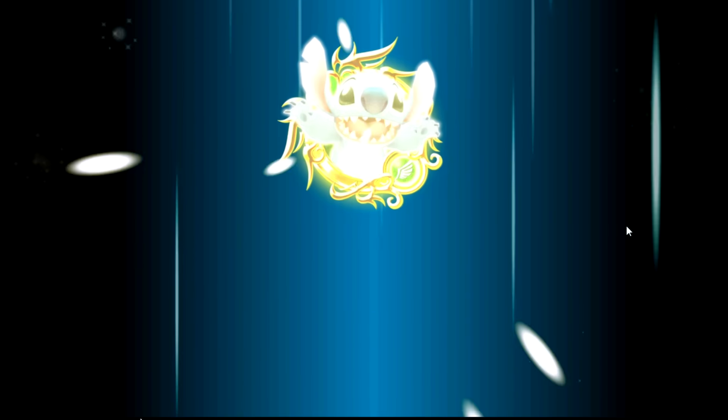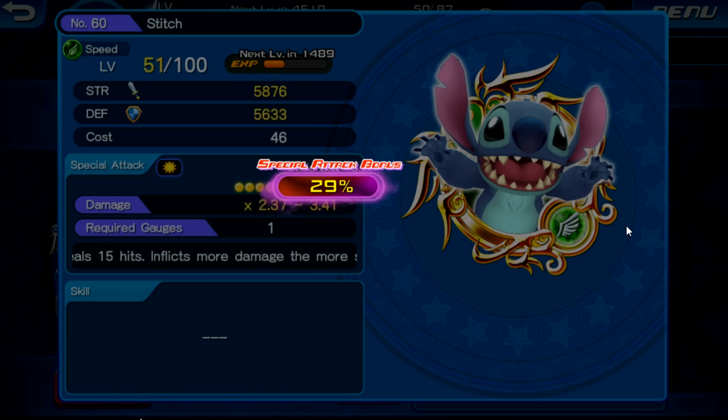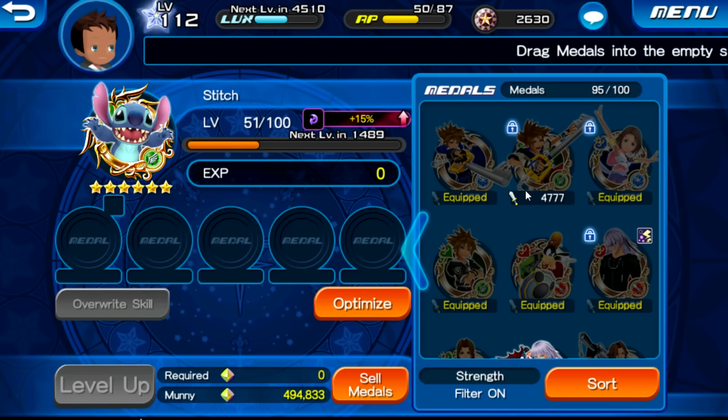I'm going to show the animation this time, because I don't know if it'll actually be different once you activate Guilt. Yeah — 15%. So we get a plus 15% boost on Guilt on Stitch, because like I said, it's a common medal. Got a lot of EXP. Sometimes I don't know why this happens, but you can actually get more EXP than you put in — I don't think I was going to jump to level 51 without that.